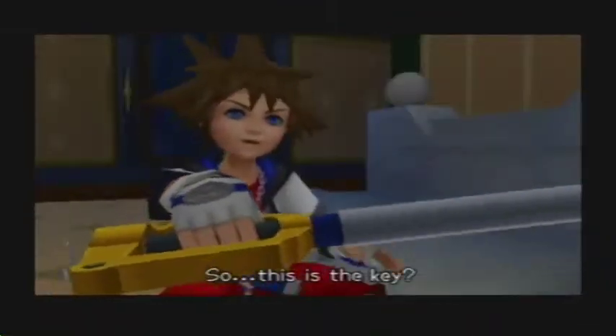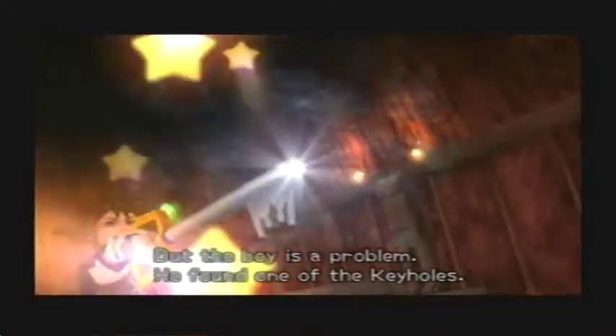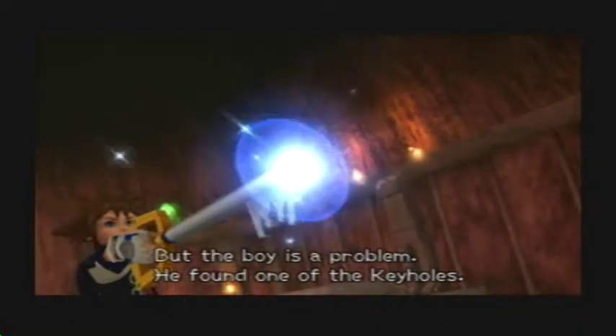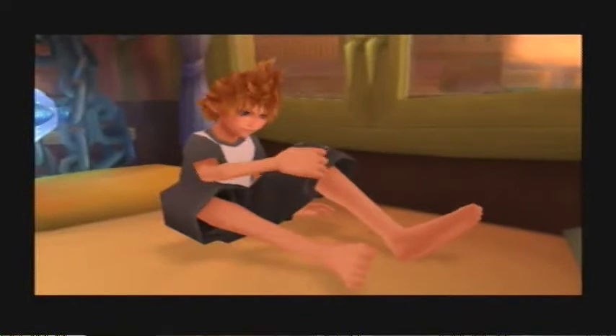So this is the key. But the boy is a problem — he found one of the keyholes. Why are we learning about Sora if this story is about Roxas?